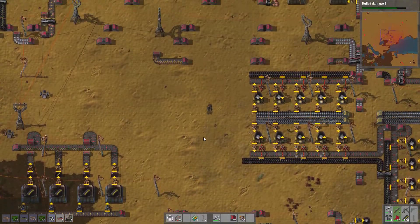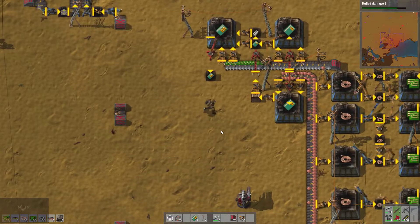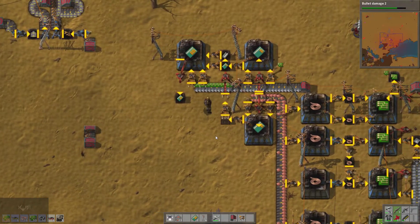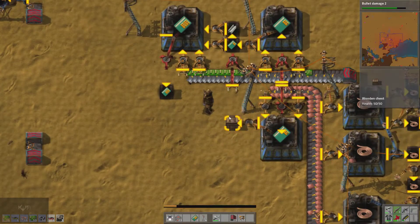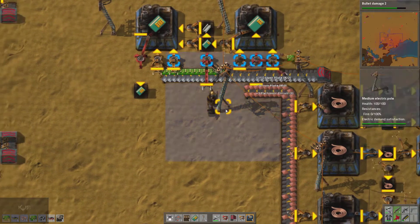Last we left off, we did some pollution cleaning modules and some upgrades and stuff like that. But now it's time to do a bad thing — we're going to decommission our secondary pollution unit right here, because we have too many pollution modules.